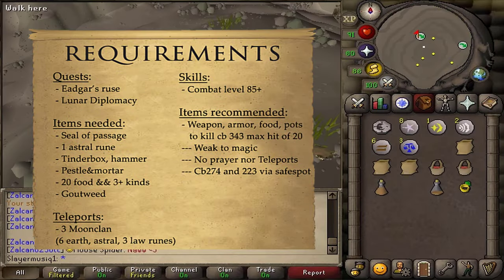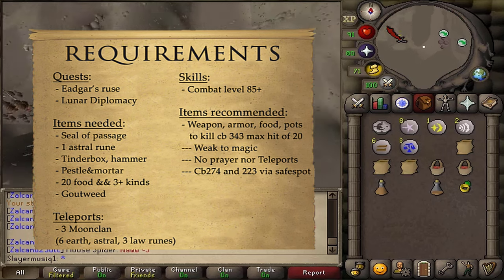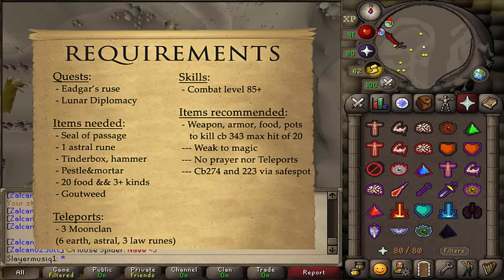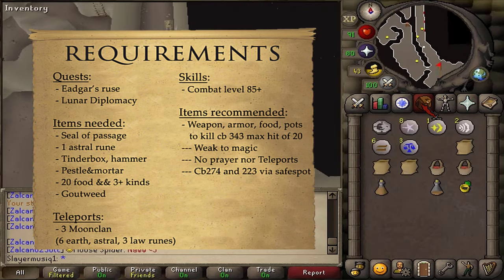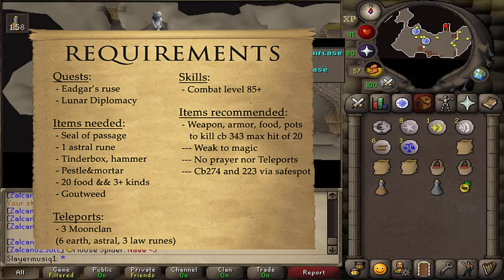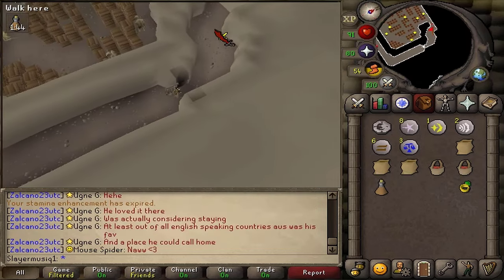And then finally, the last item that is required is a Gout Weed Herb, which we obtained at the end of the Edgar's Roos quest. We will need another one for this quest. If you haven't stored any additional Gout Weed in your bank, then you will need to go back to the Troll Stronghold Kitchen and grab some more.